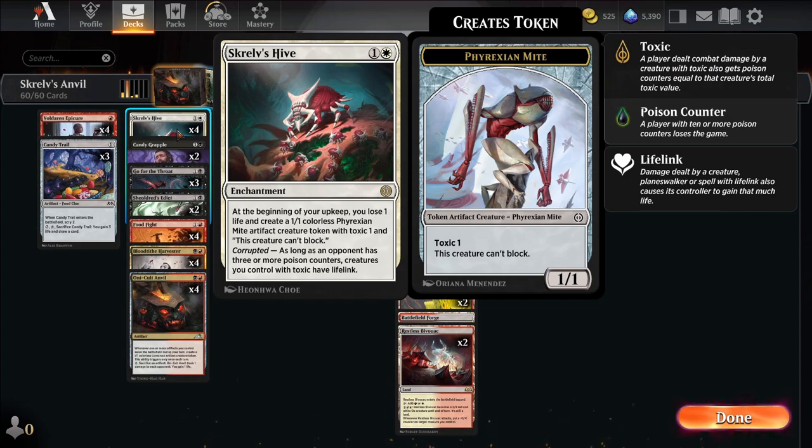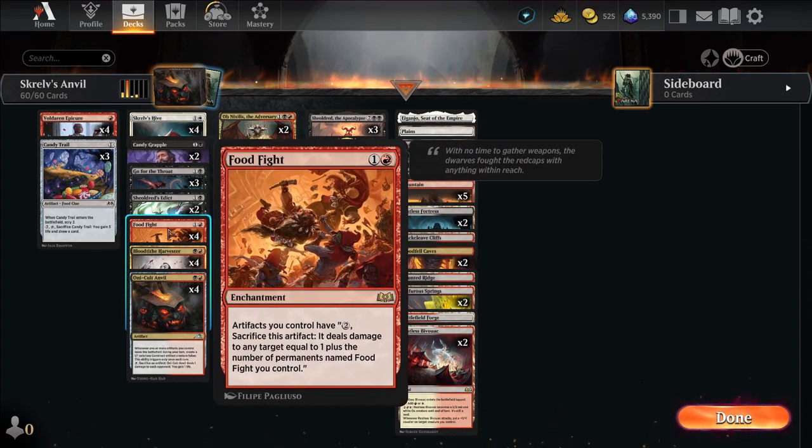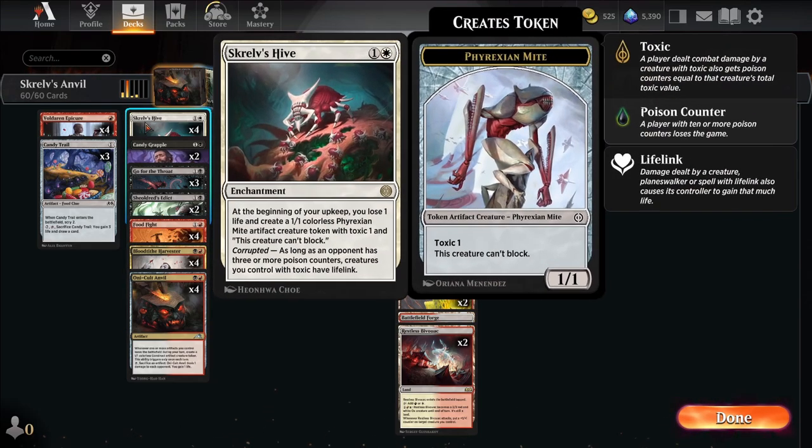Skrelv's Hive says that whenever an opponent has three or more poison counters, creatures you control have toxic and lifelink. So if you fling one of your mites at your opponent or a creature, you'll actually gain life in addition to dealing the damage from Food Fight — because it's actually the creature that deals the damage. The mites that have lifelink deal one plus the number of Food Fights, so you burn for two and gain two, burn for three and gain three, however many Food Fights you have. That's the combo.